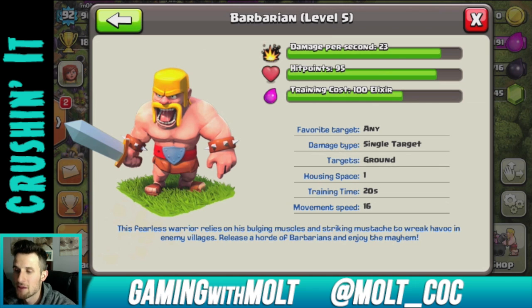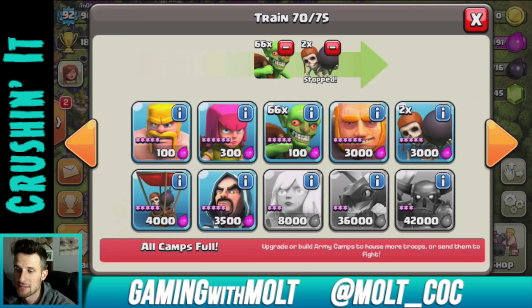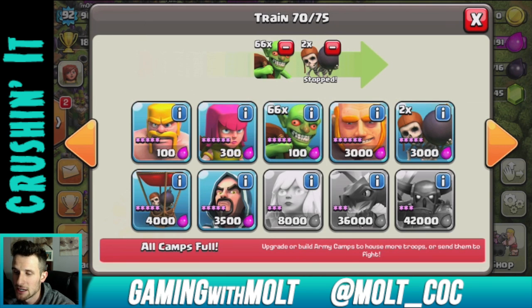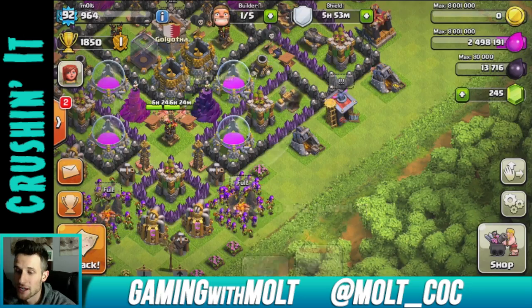So at 40 damage per second to multiple targets, this wizard is going to be ridiculous compared to the old 32 - eight more damage is definitely going to make a difference. Barbarians have 95 hit points, so after two wizard strikes all barbarians will be dead. Archers at 44 hit points - if somebody has level five archers my wizard towers are going to one-shot them. Giants at 940 are going to take a while.